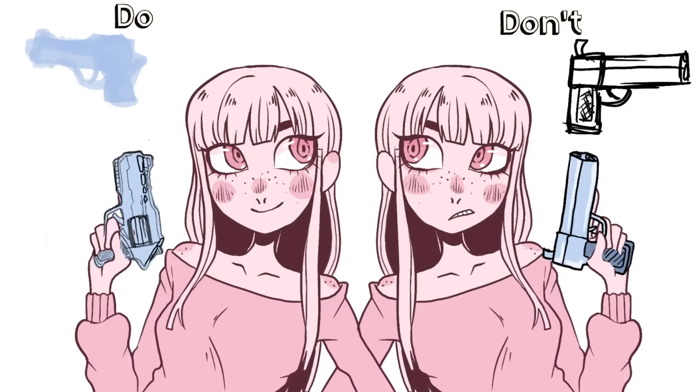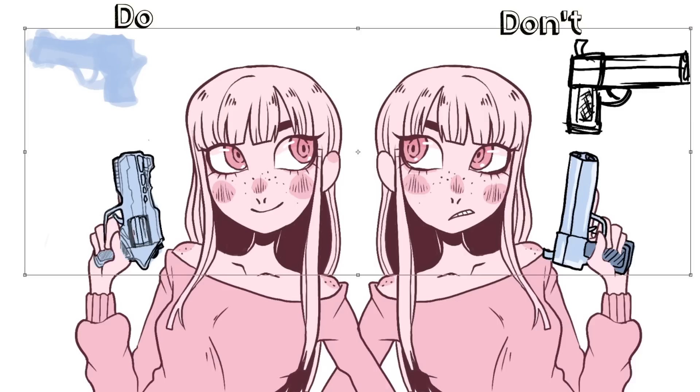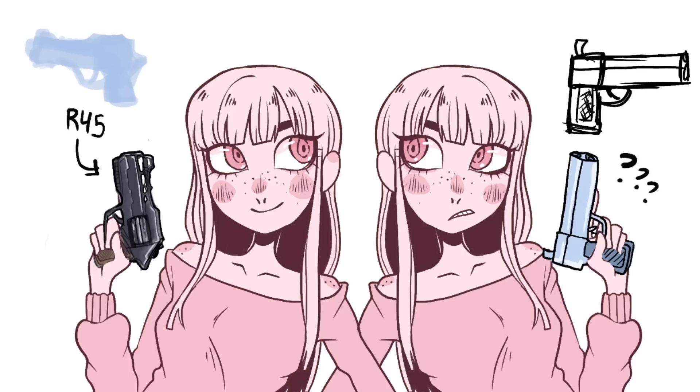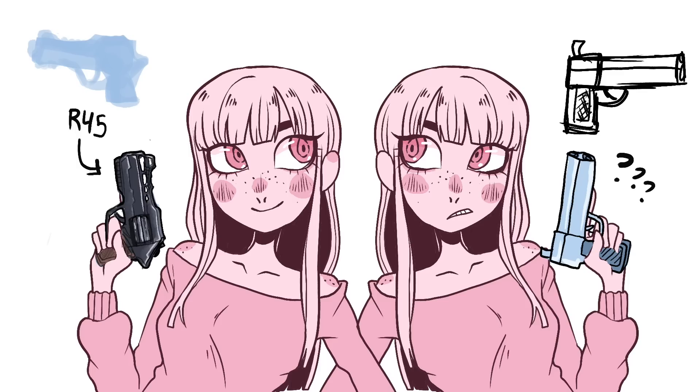Thinking about things in a practical way is a really good way to avoid forgetting important details about whatever you're drawing. Even if you're drawing a gun that doesn't really exist, knowing the fundamental core pieces that a real-world gun would need to work will help you design your own in a way that could potentially work. Drawing some real weapons with a lot of love and attention to detail will make you better at not only drawing those real weapons, but also drawing things from your own imagination later on. You'll be surprised at how easy and quick it is to improve when you just use some references — I was honestly shocked.